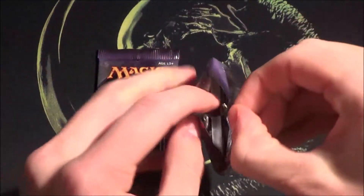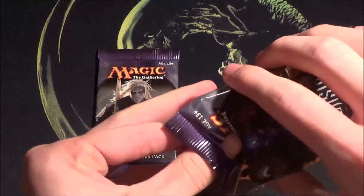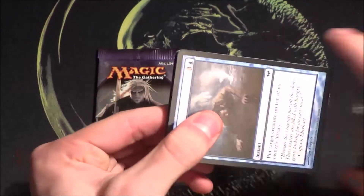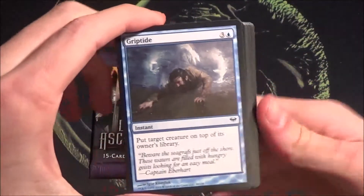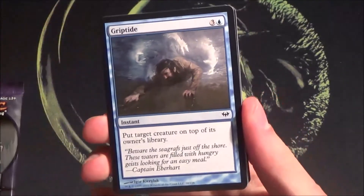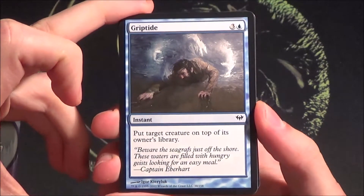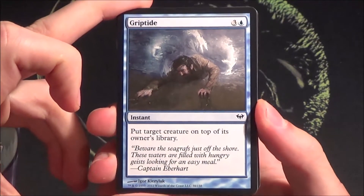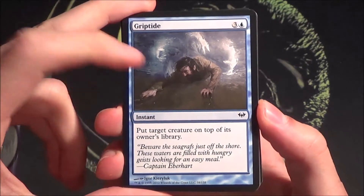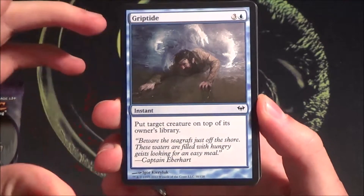There were a lot of cool rares and mythics in this set. The best-known card still being played in Modern is the Huntmaster — it's one of the mythic double-faced cards, and getting that would be insane. Also there was a Lord of Innistrad. We start off with a Griptide, a pretty playable card especially in limited — maybe something for the cube as well.